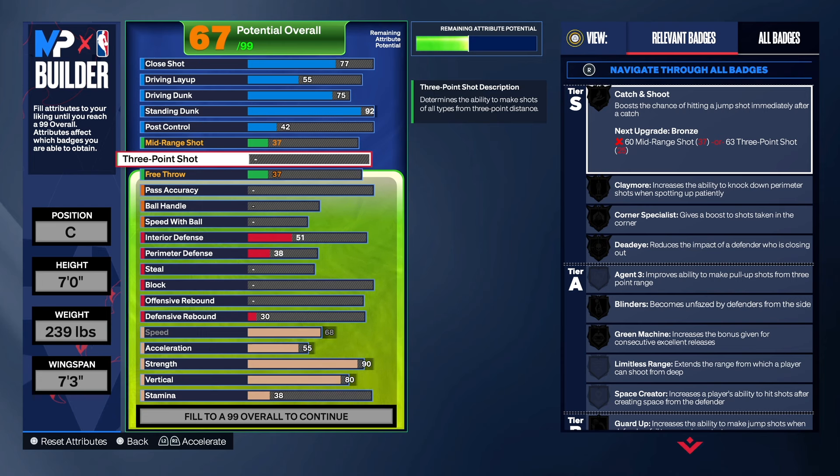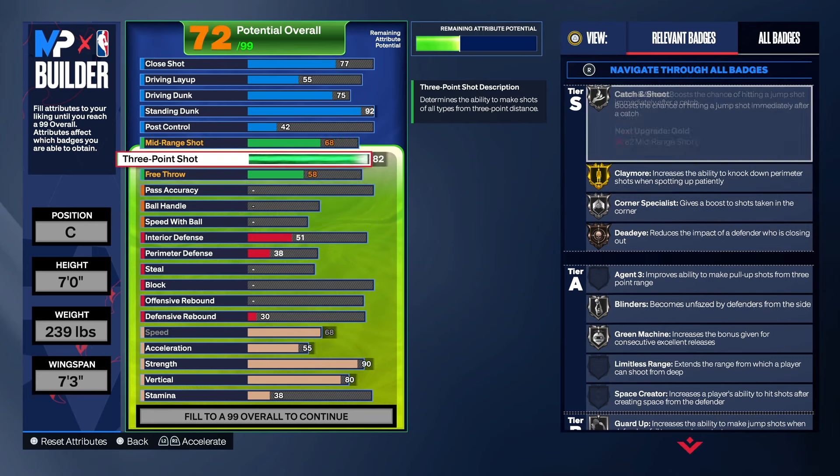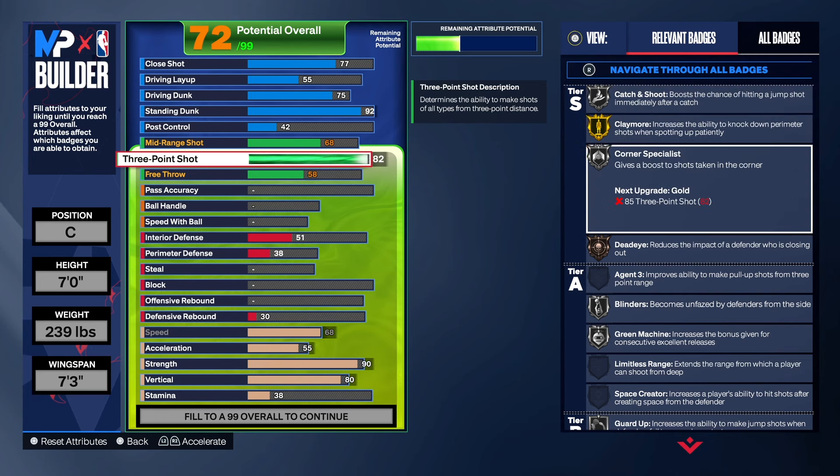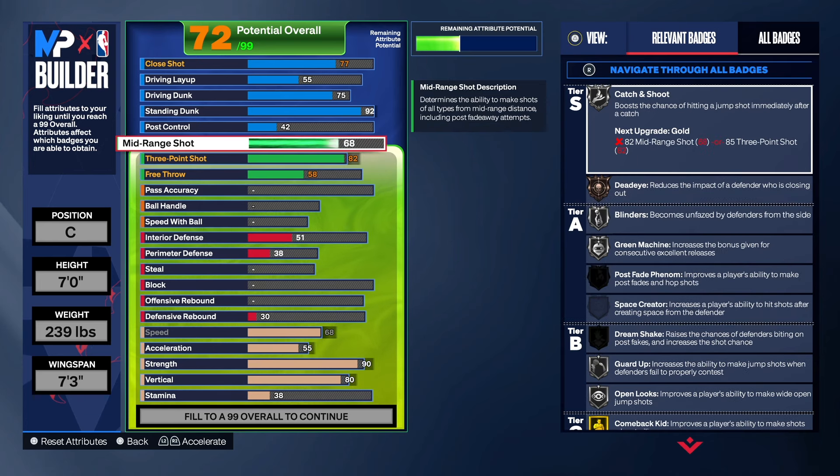Now let's get to the Green Machine badge. For the center, you want to focus on badges like Corner Specialist, Claymore, and Catch and Shoot — those three are the most important in my opinion. You're probably going to be sitting still and in the corner a lot, so we're going to make sure you can get Claymore on gold with the 82 three-point shot. To get Corner Specialist on gold you'd need an 85, which we won't have.